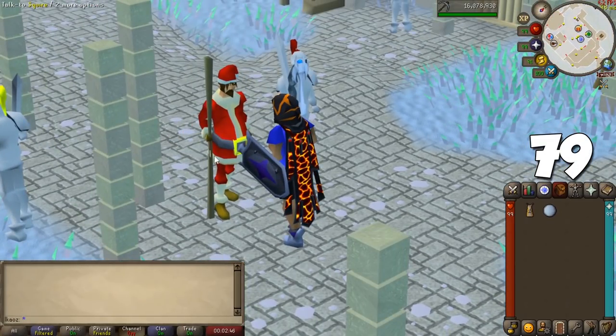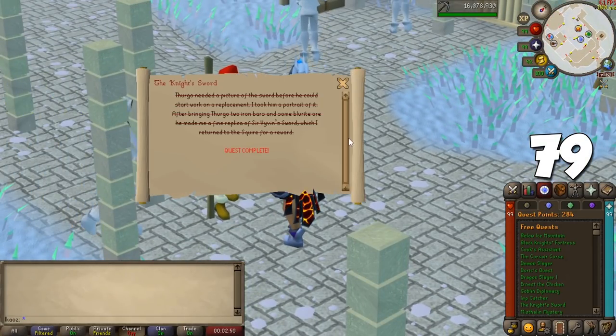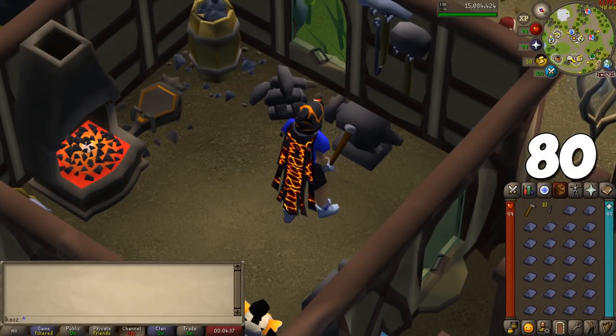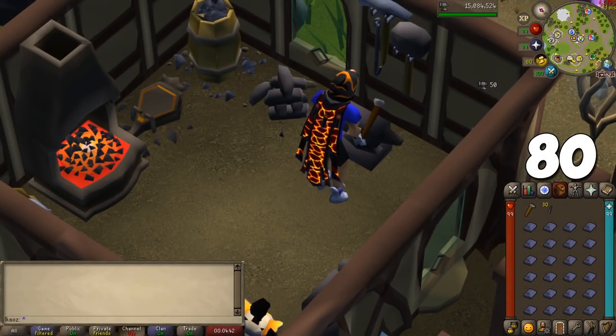For Smithing, if you're starting out, do the free-to-play quest The Knight's Sword — it gets you from level 1 all the way to 29, skipping early levels and saving time and money. To train after that, you can do traditional methods like making armor and weapons at an anvil, or for fast and expensive training, use the Blast Furnace in Keldagrim to speed up your gains.